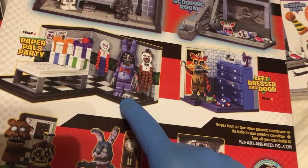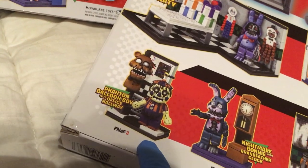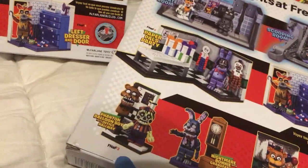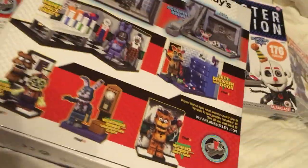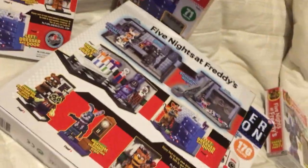FNAF 2 gives us Paper Pals Party and Withered Bonnie. FNAF 3 is Phantom Balloon Boy with Office Hallway. Withered Freddy with Party Wall was also FNAF 2. So Withered Freddy and Withered Bonnie are Five Nights at Freddy's 2. Phantom is Five Nights at Freddy's 3. Nightmare Bonnie and Nightmare Foxy are surely Five Nights at Freddy's 4.